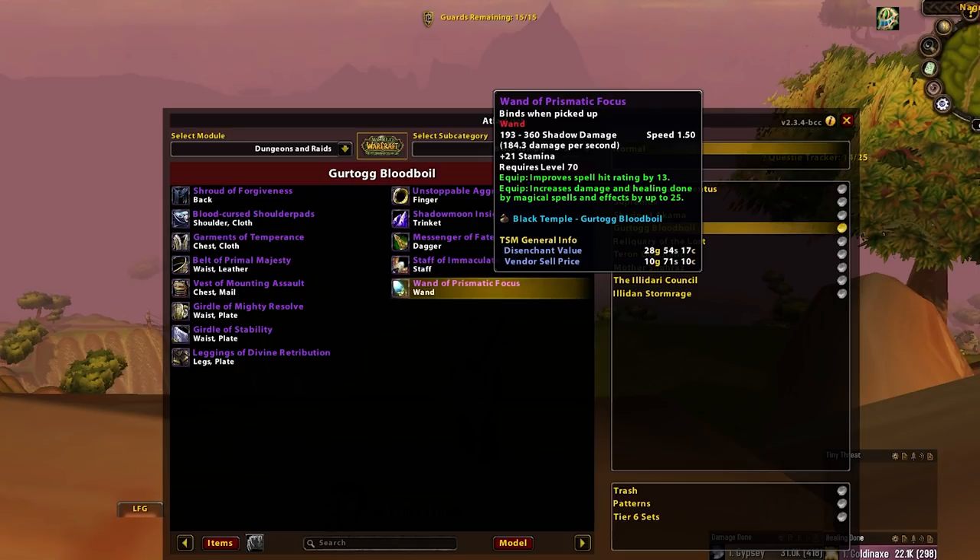Wander Prismatic Focus — main spec over off spec, try and get some value from it. It isn't as good as the Forgotten Star one from Phase 2. That one's sick — this one is okay, but not like that one.